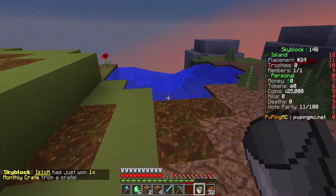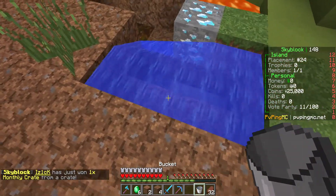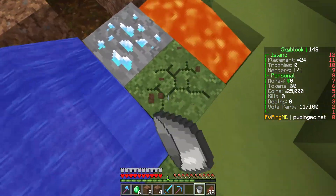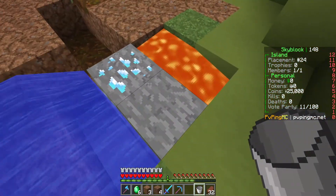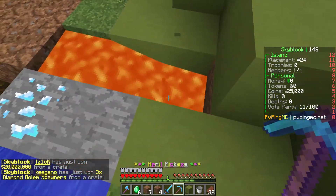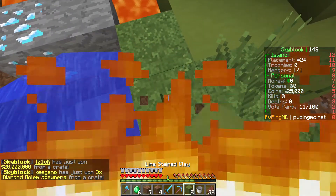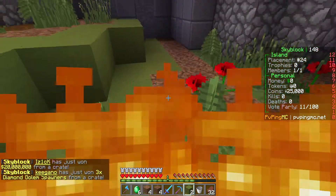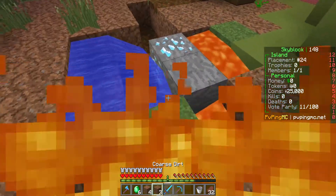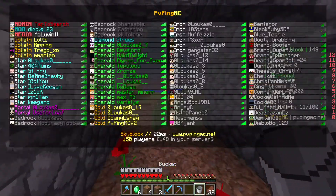Let's get one more water source and this should also be an infinite water gen. Let's see if we can get this to flow one more block — nice, we can. Let's place that there temporarily and just jump in the water to stop the flow. Pretty much just focusing on basic things first.